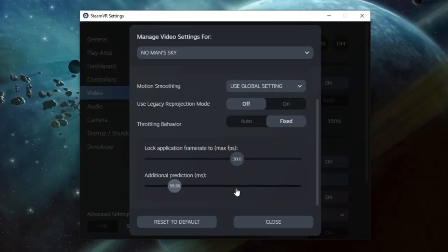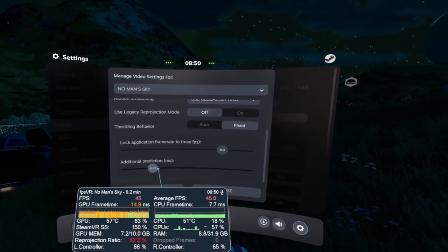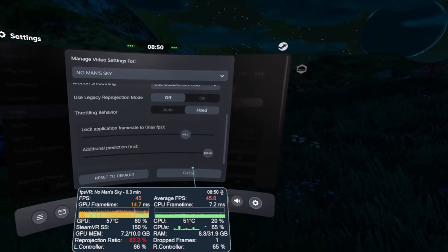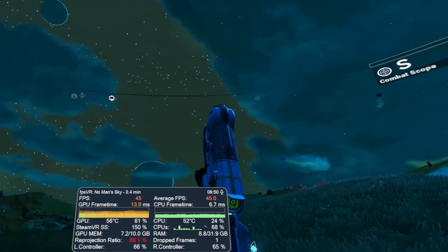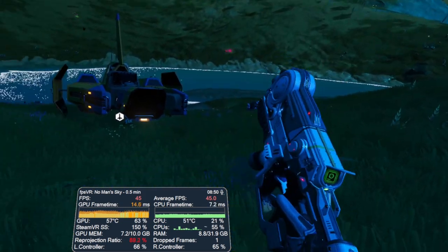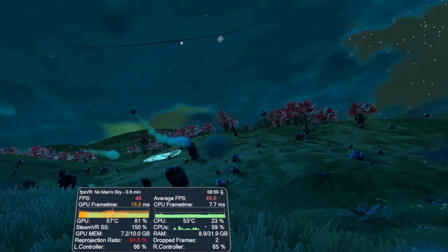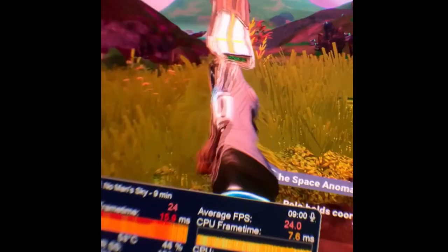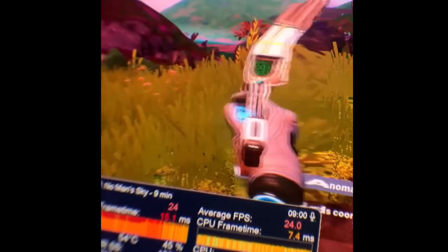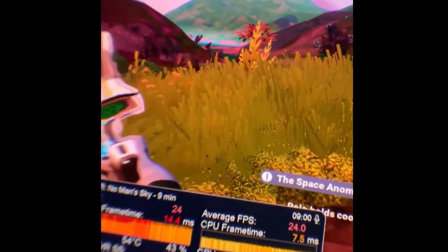The other setting opened up by choosing fixed throttling behavior is called additional prediction. This allows motion smoothing to apply for up to 6 frames in order to lower demand on the system. While trying this briefly at 100ms of extrapolation on 90Hz, I found the results to be extremely jarring. By allowing motion smoothing to have this level of prediction, the experience suffered from severe and uncomfortable distortions and warping in the geometry. This is not easily captured with desktop footage, so I tried my best to capture this effect through the lenses too.